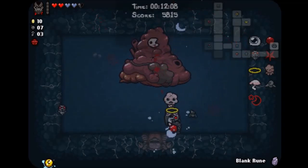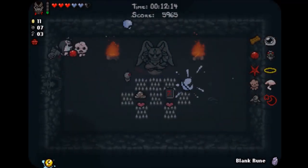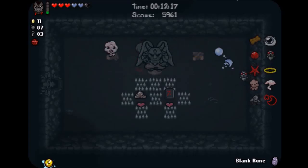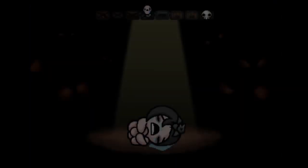And because I didn't take any red heart damage — actually no, it's because I took a devil deal. That was like a run I had where I picked up a very interesting item which I believe is called Seraphim. But anyways, Guppy's Hairball is a Guppy item that you just swing around.